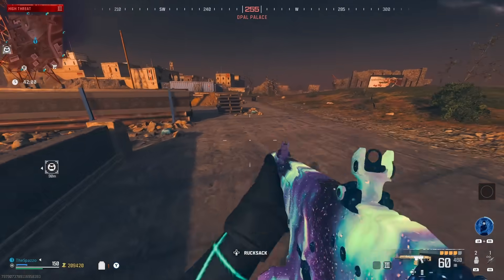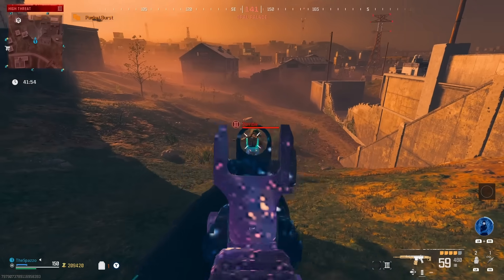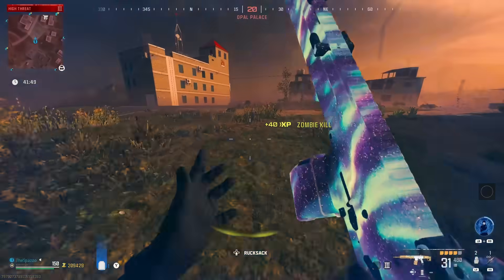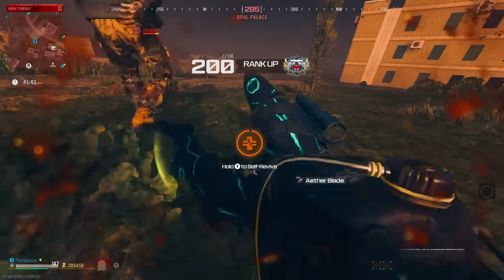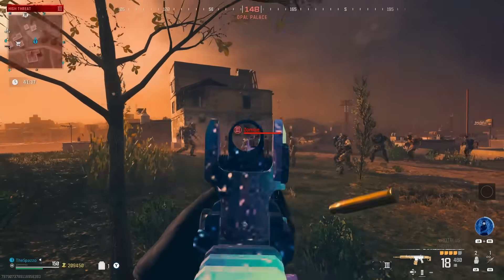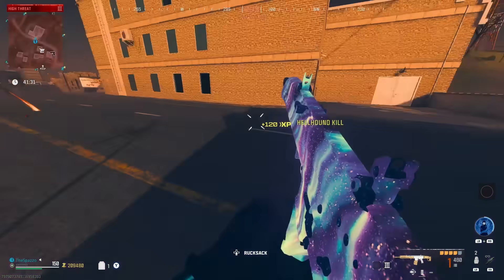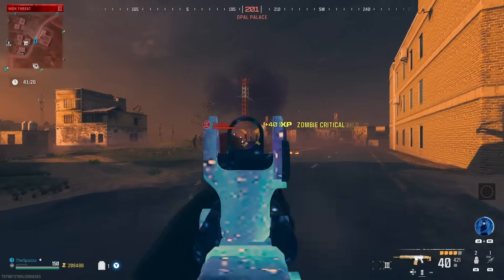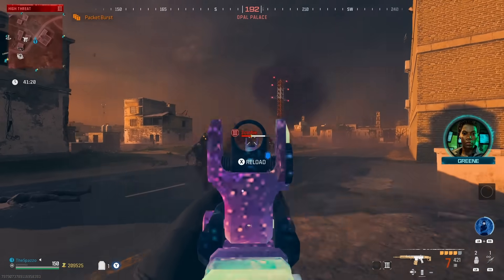We have this gun triple-packed but zero rarity — gray rarity — which is basically nothing at all, no damage increase from rarity itself. We're going to test it on tier 3 zombies and see how good it is. Zero rarity and we're doing actually a lot of damage. This gun absolutely shreds zombies no matter what. When it has an ether tool on it — whether it's legendary, purple, rare — it's going to make this gun even better than what it is.